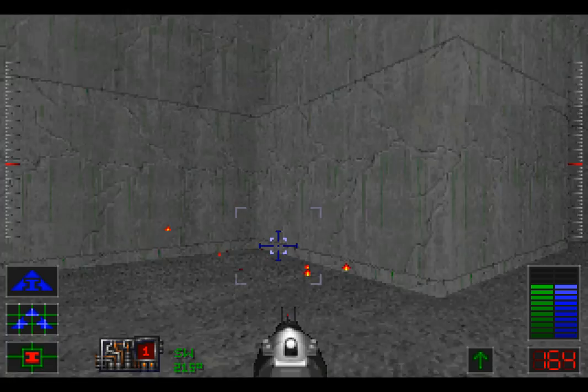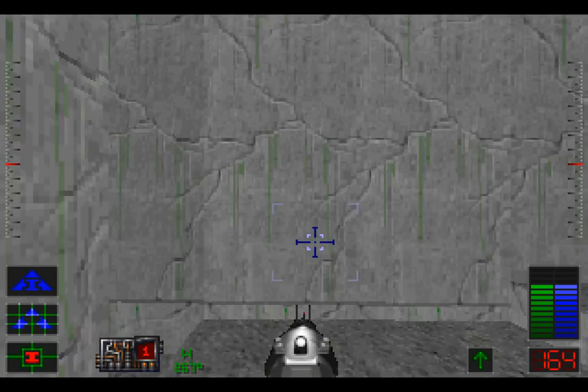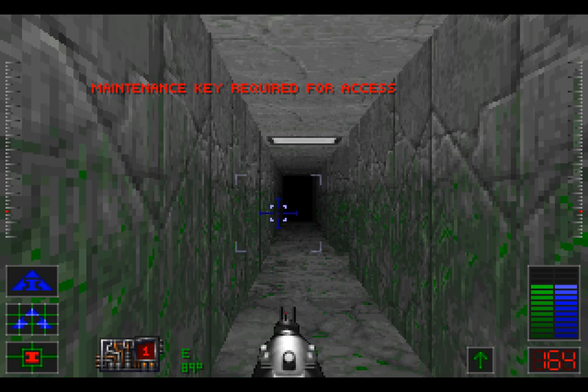Here are some exploding things — they don't really do anything either. So we have a maintenance key — not an armory key, so we can't go to the armory. But we can go down here to the maintenance area. Maintenance key required for access! Don't worry, I have it!